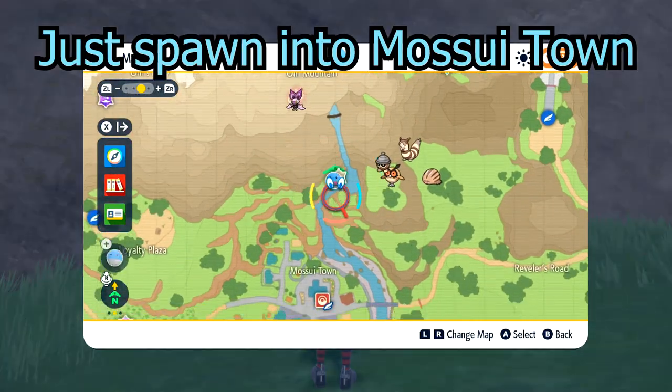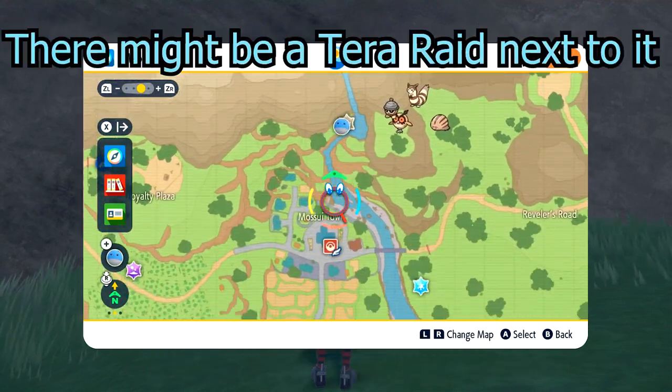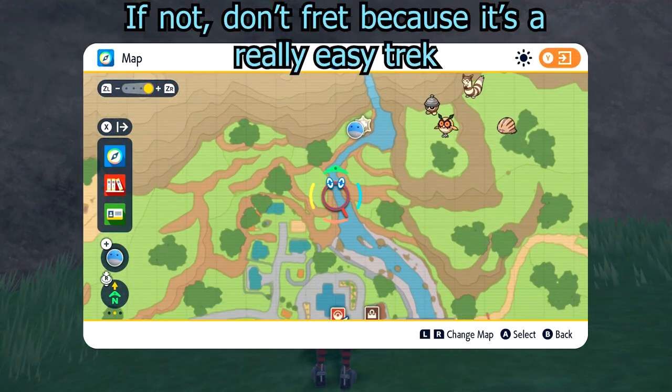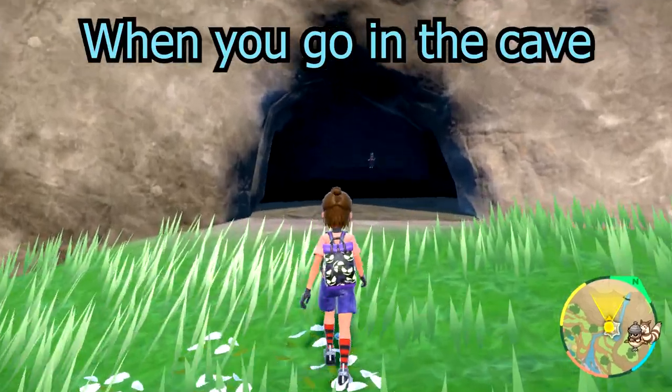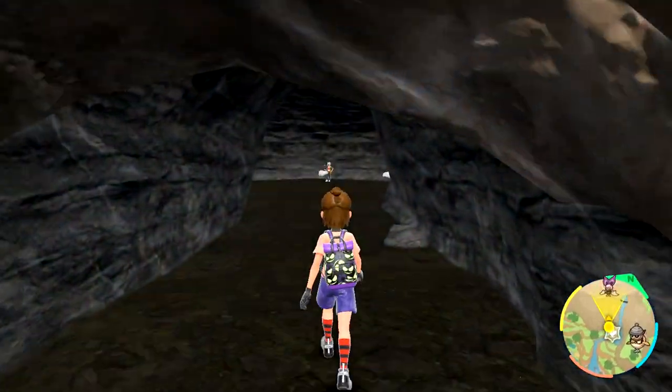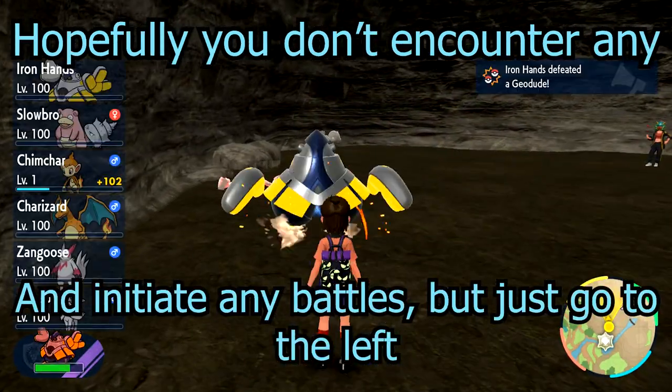Just spawn into Masui Town. Right above the town, there's a cave — it's up on a hill. There might be a Terra Raid next to it; if not, don't fret, because it's a really easy trek. Just head up on there. When you go in the cave, head to the left. The Geodude will start spawning. Hopefully you don't encounter any or initiate any battles, but you're just gonna want to go to the left.